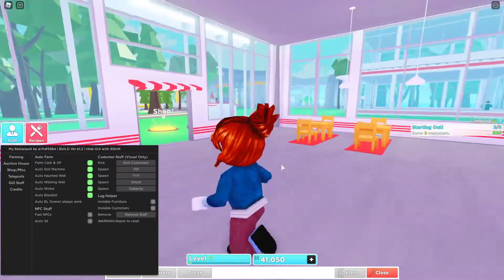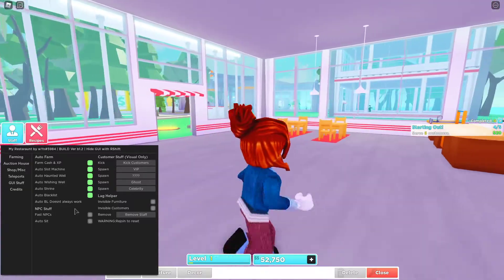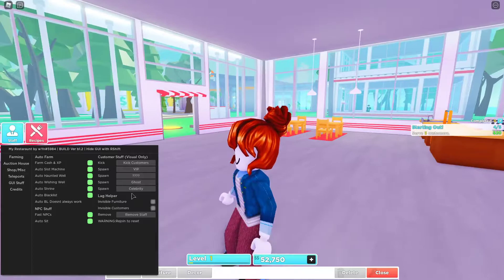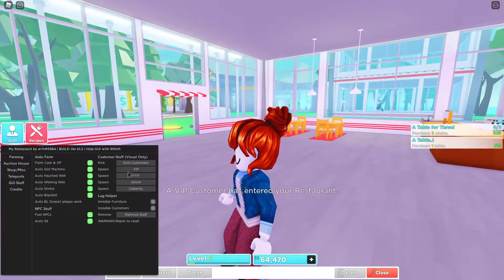Auto blacklist — so if someone comes in, it blacklists them and keeps them out. Fast NPCs, auto set. And then you can spawn — this is the coolest thing ever — you can spawn customers, so you can spawn like VIPs.